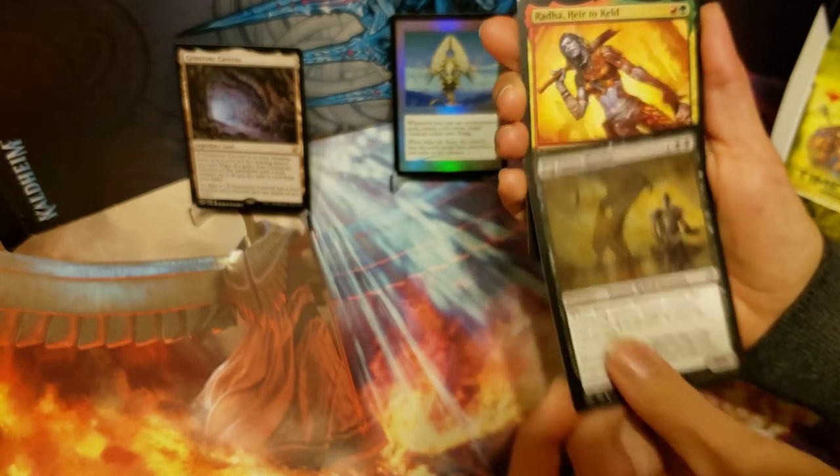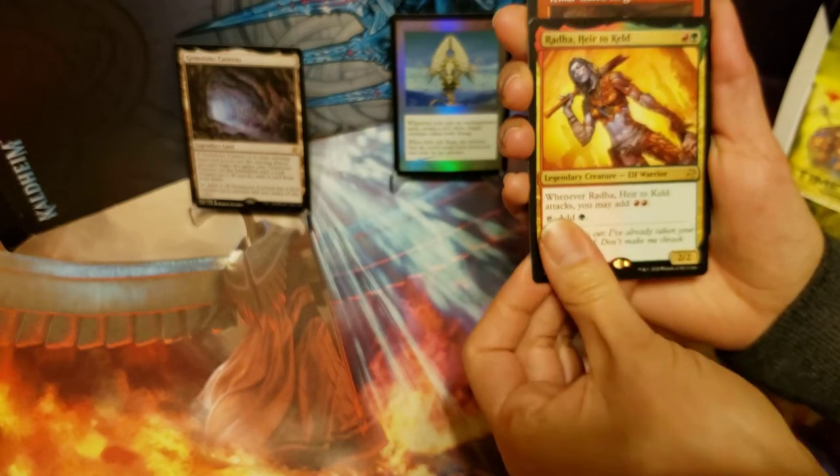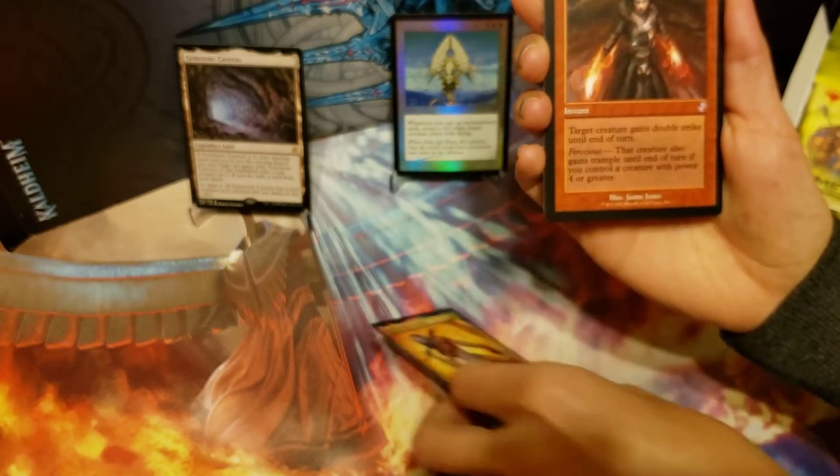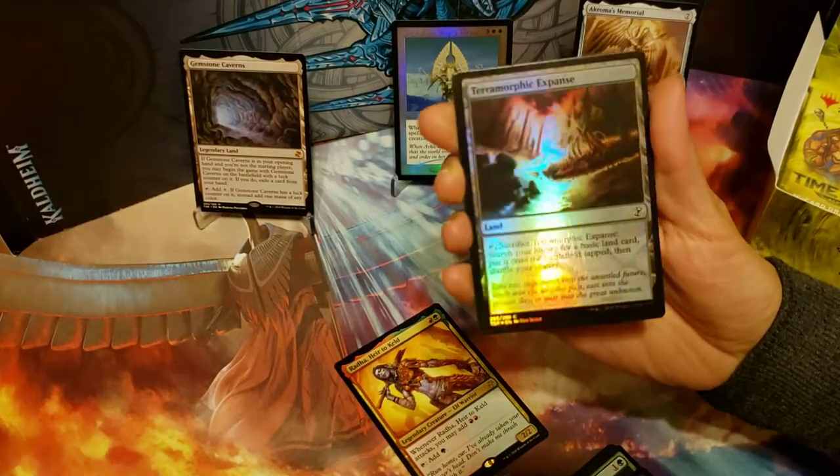Big Game Hunter and Radha, Heir to Keld, is our rare. Our time-shifted card is Temur Battle Rage, and we got a Foil Terramorphic Expanse.